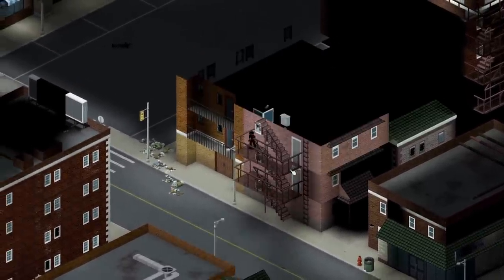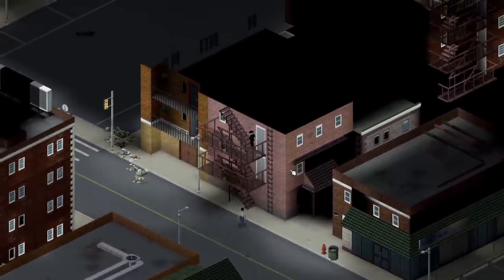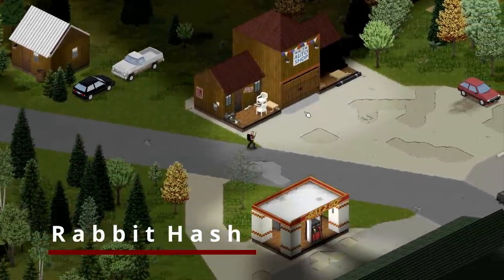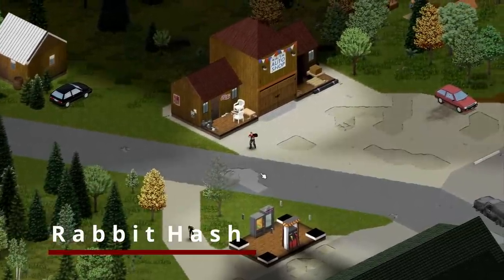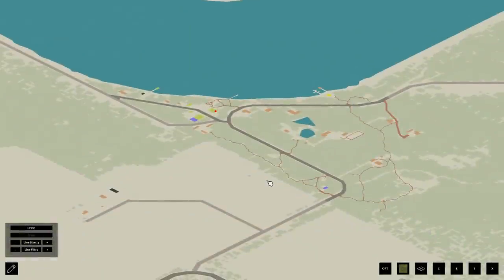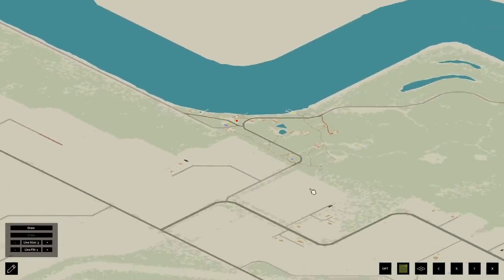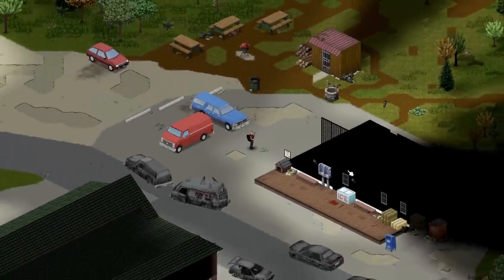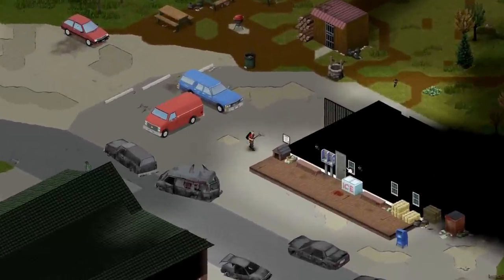Whilst we're looking at modded maps, there's another worth checking out that was released on June 2nd called Rabbithash by Haragon. This small riverside town sits between West Point and Riverside along the main river, complete with a general store, a small trailer park and a rural chapel. Whilst it's not the largest of map addons either, it fills a gap between two of the main towns and helps the world feel a little bit more fleshed out.